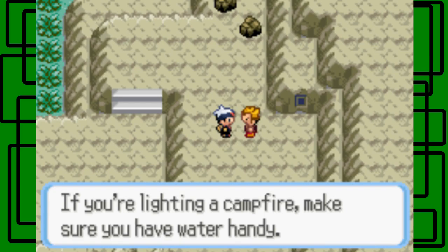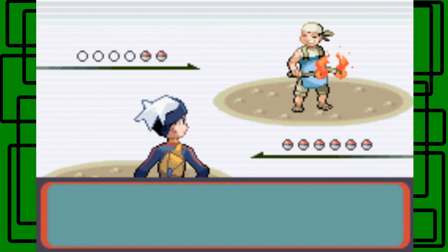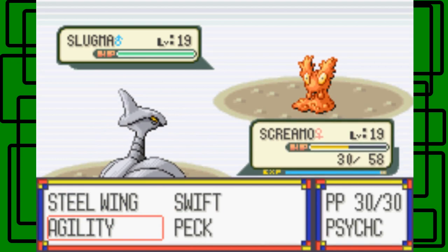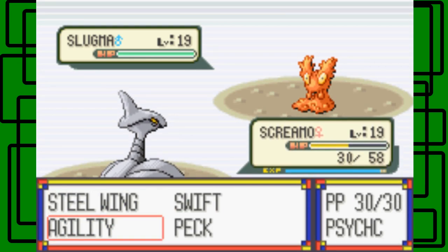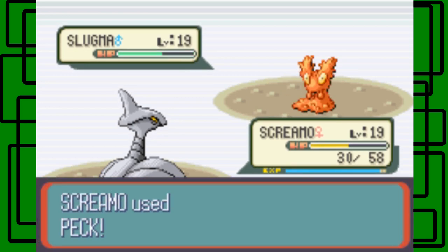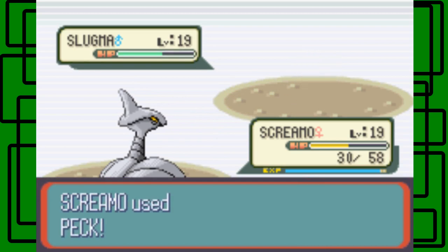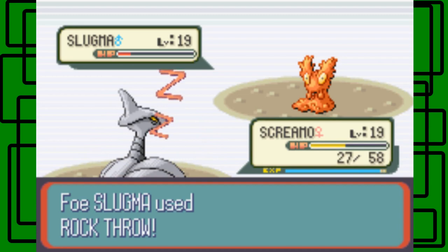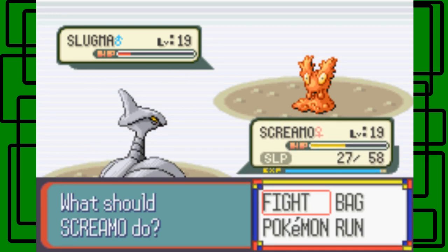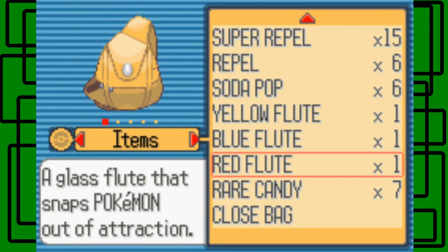If you're lighting a campfire, make sure you have water handy — if the fire gets started in grass or a field, you can put it out with water before it gets too big. This is Camper Kindle. Let's battle. Swift has no PP. Let's just Peck this Slugma — it's half Rock type. It'll evolve into Camerupt apparently. Peck does about one-third damage. Rock Throw against Skarmory — since Skarmory is half Flying it's super effective on that part, but since it's also Steel-type it becomes neutral effective. Skarmory fell asleep after Slugma used Yawn.